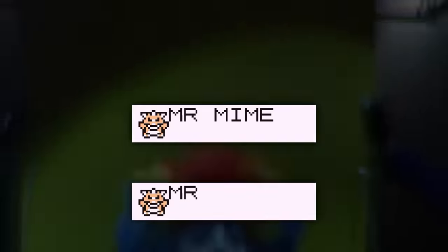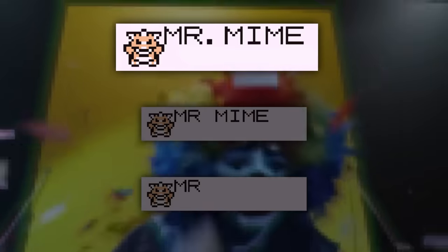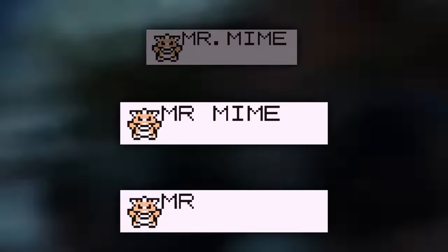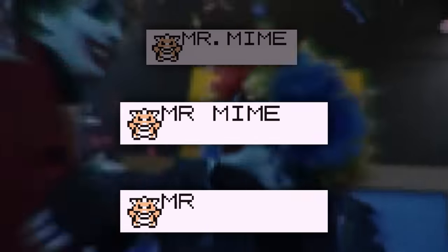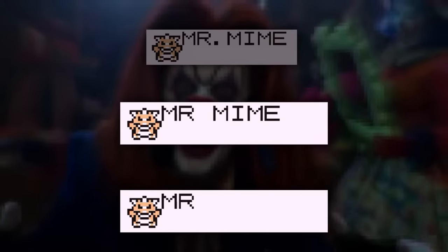Now that we've confirmed that we can modify the translation tables, let's try and fix Mr. Mime's name. There are three different states Mr. Mime can be in before getting loaded into Pokemon Stadium, which will require different Game Shark codes to fix. The first condition is when his name is uncorrupted. The other two conditions are where Mr. Mime's name is already corrupted, either with the period getting turned into a null in versions 1.0 or 1.1, or just being turned into a space by version 1.2. These are slightly simpler to fix, but anything we implement may have unintended side effects, which we'll talk about later.